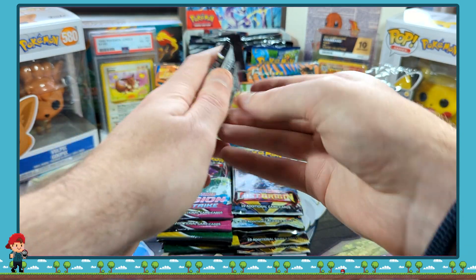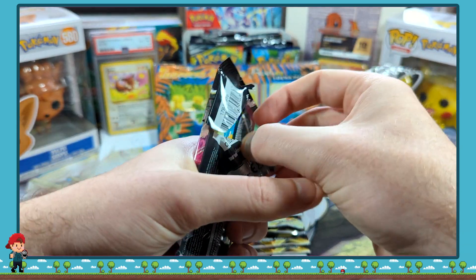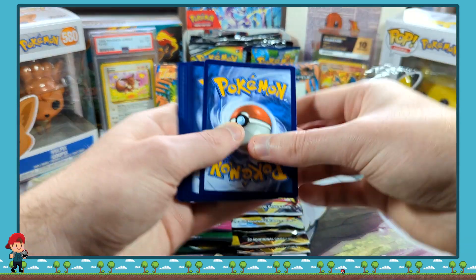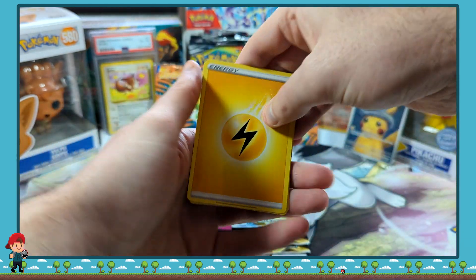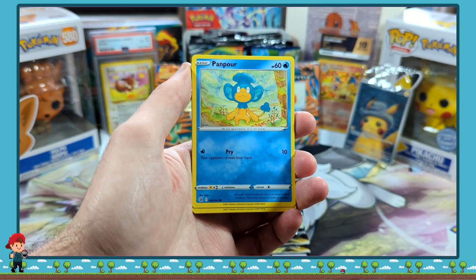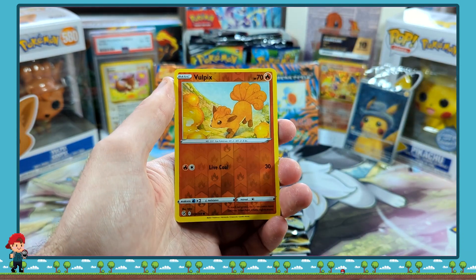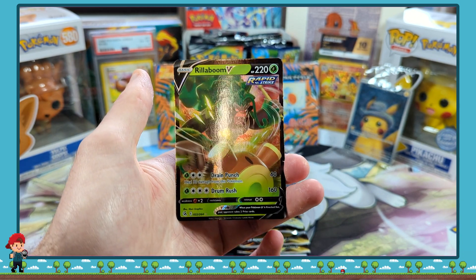Into a nice little Fusion Strike now. And 1, 2, 3, 4... We've got a Simisear, Crossiber, Sligoo, Vanpaw, Eevee, Trinx, Shellmet, Drillber, Reversal Volpe, and Arillaboom V - Arillaboom, should I say.